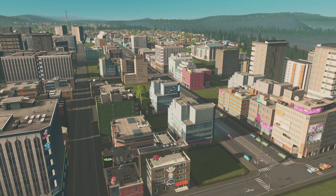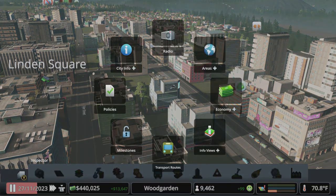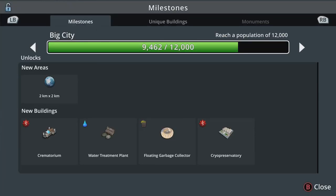What's going on, Move the Mouse here, back in Cities Skylines with our let's play season 6, episode number 5 — the town of Woodgarden — and we're on our way to the next milestone at 12,000.